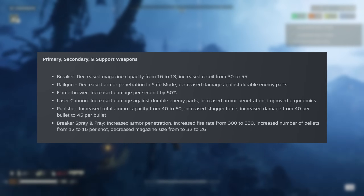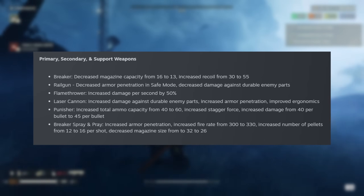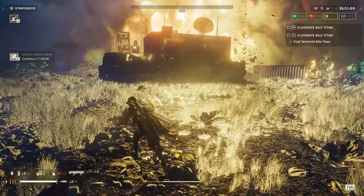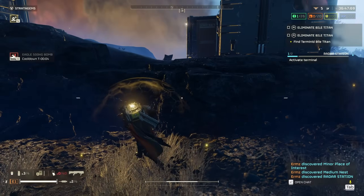The Punisher Shotgun has increased total capacity from 40 to 60, increased stagger force, and increased damage from 40 per bullet to 45 per bullet. I'm not sure whether this affects Punisher variants like my beloved Slugger Shotgun — I've seen some comments suggesting it does, so leave a comment below if you know.